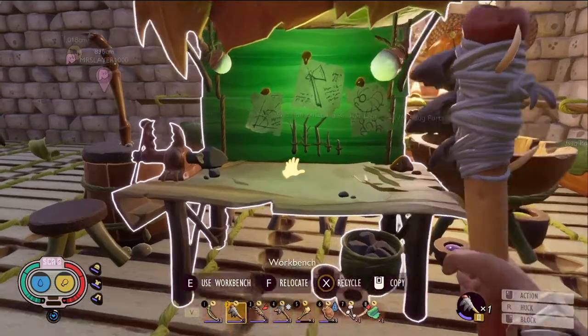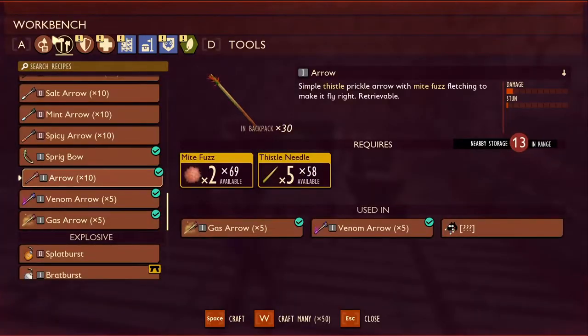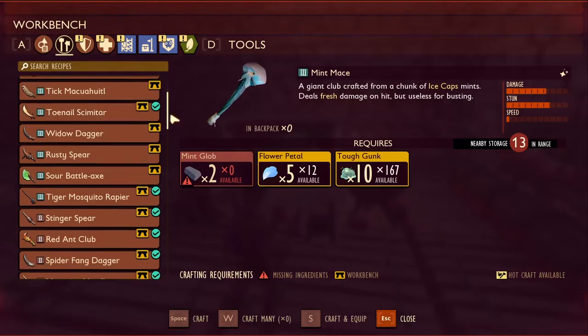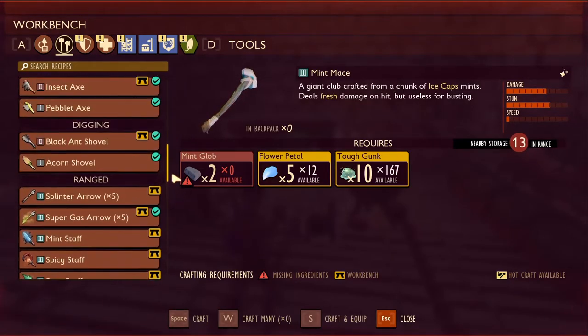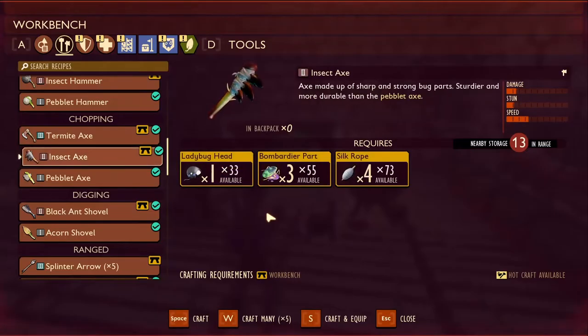To craft this, you're going to need a workbench, and you're going to have to analyze one of the things that it takes to make it. Let's scroll down to it. Right here — Insect Axe. You need a ladybug head, 3 bombardier parts, and 4 silk rope. Now we'll go over how to get all of these.